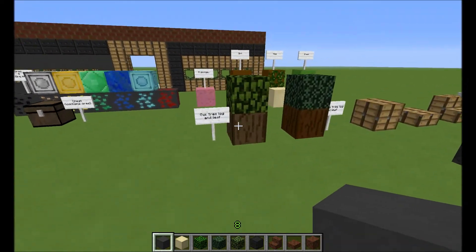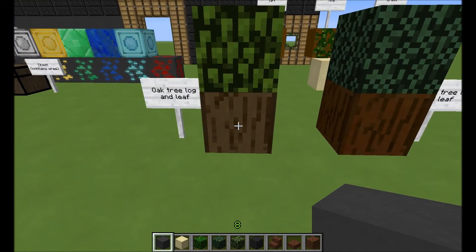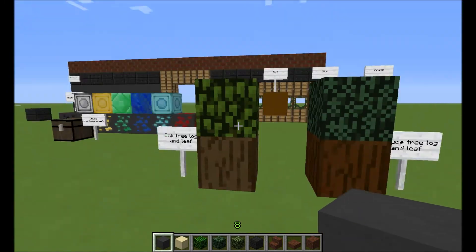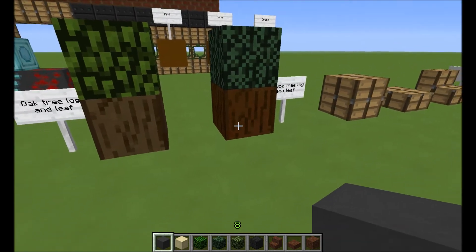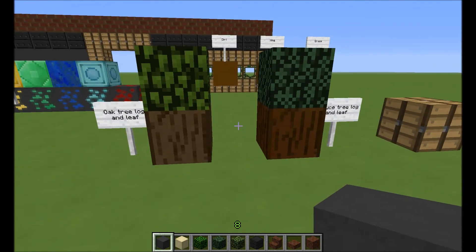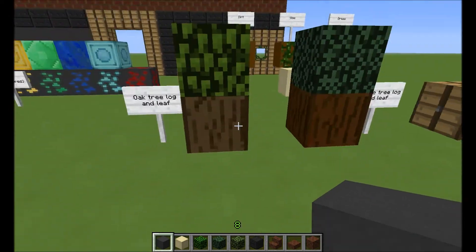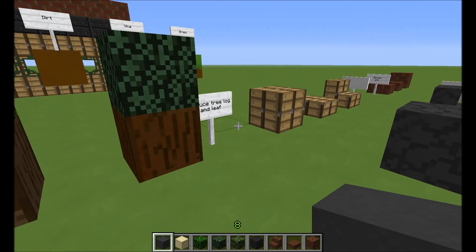Going over to here — this is the two trees I've done so far. I have not done birch or jungle. Here's the oak log, and the leaves — I haven't done either of the leaves, I just wanted to show them so you can symbolize which one was there. You can see the difference between the two; this one's darker, of course. I really actually hate this one right now — I'm going to do some real work on it later. It just doesn't look good to me at all, and it doesn't fit the theme.